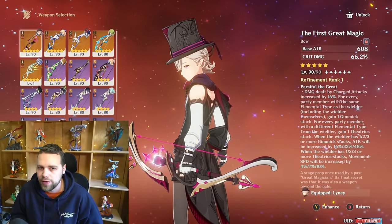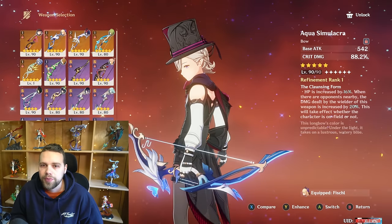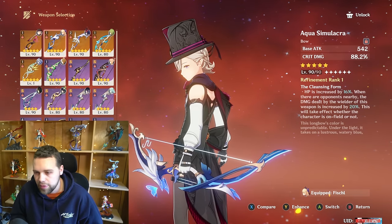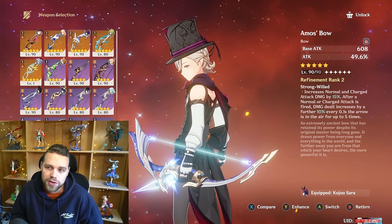For weapons, his 5-star signature is naturally best-in-slot, but Aqua Simulacra is second, followed by Thundering Pulse, Skyward Harp, and Amos' Bow as very good options. Finale of the Deep is his best 4-star option — that's the Fontaine craftable. For talents, you want to focus on his normal attack and skill.